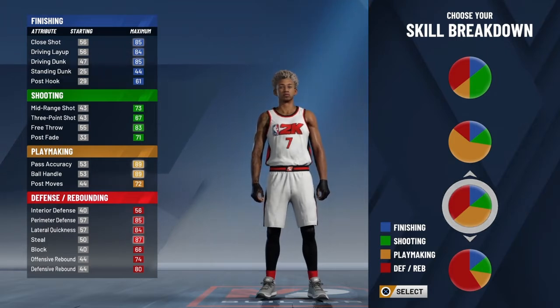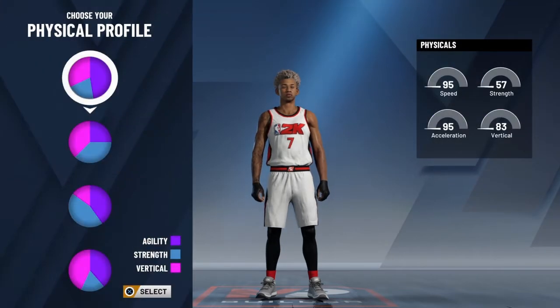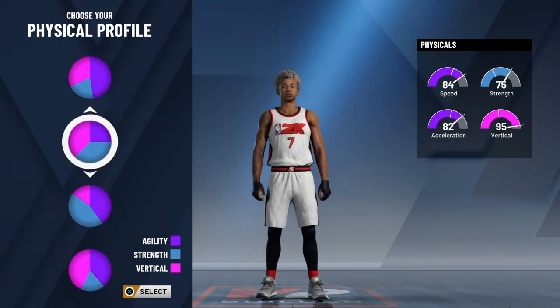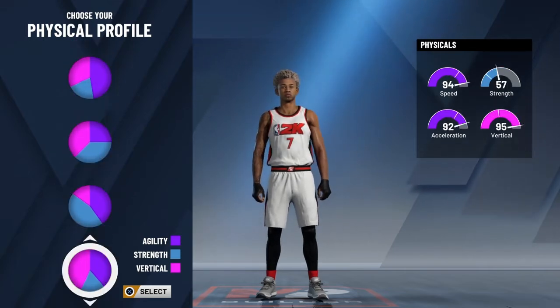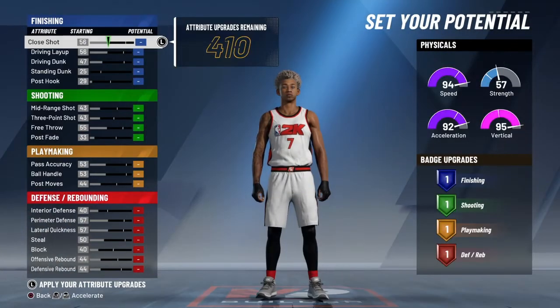So you're going to do this pie chart right here with the most defense and playmaking in it. Your pie chart can be anyone you want, but personally I think I picked this one. You get 70 strength and I think this is the most balanced, but you could go for this one right here. I'll go with this one because speed is pretty good.